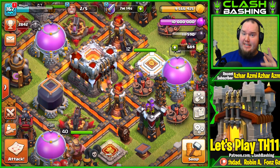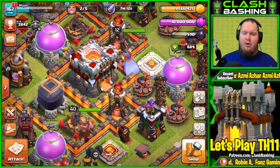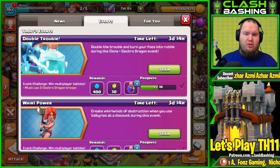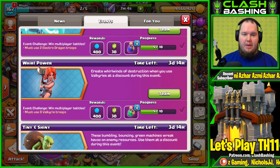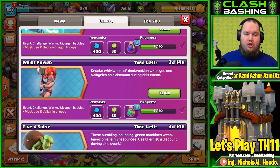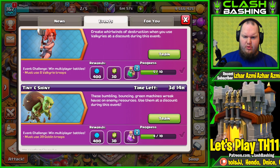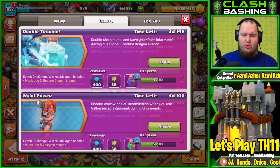What's going on, Clash Bashers, Rocky here. Today we're back on the Town Hall 11 let's play account. We're gonna be doing some farming and completing these events we've got going on — the Double Trouble event with the Electro Dragon and Clone Spell where we get 30 gems and a power potion, the World Power event where we get 30 gems and a training potion, and the Tiny Shiny event where we get 30 gems and a resource potion — looks like I'm one short on that.